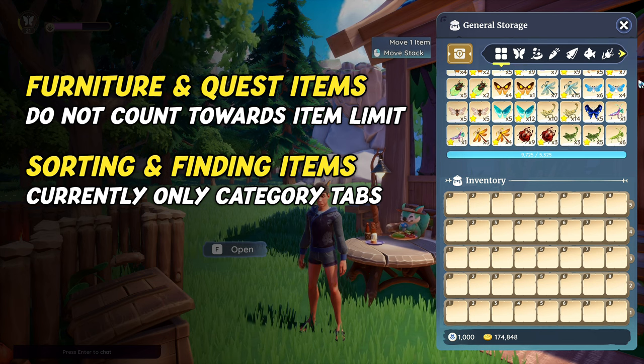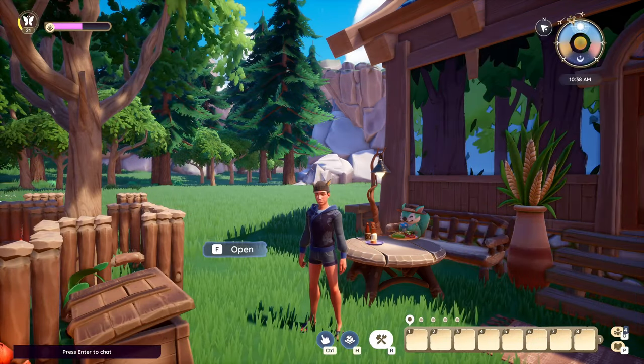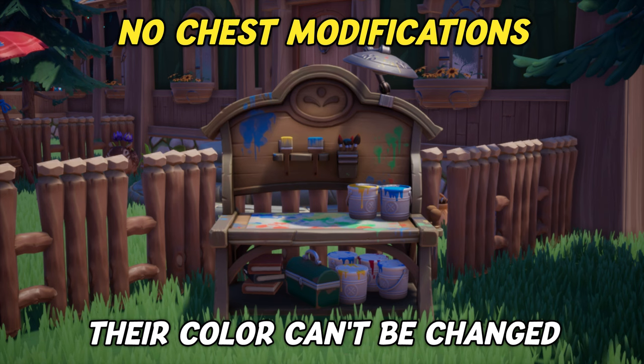A last good-to-know is that stacks in your storage are not like in your inventory. In your general storage, all items will generally stack up in the hundreds, even items that when moved to your inventory don't stack or have a limited stack size. On the not so happy side, none of the storage chests can currently be modified, as in changing their color with modification kits. We really hope the devs add this option in the future.